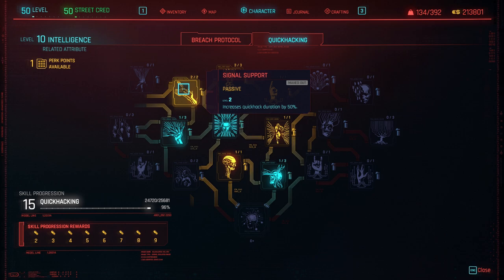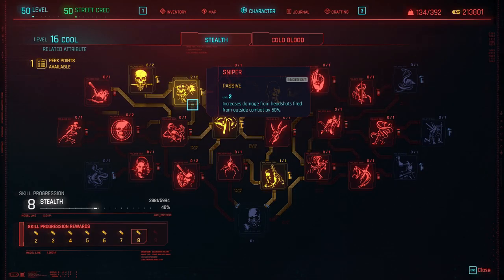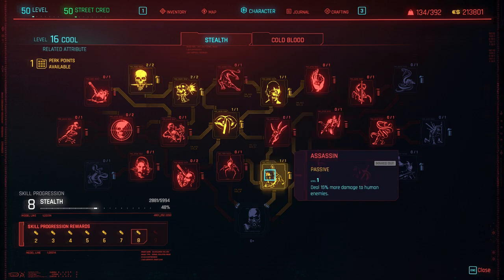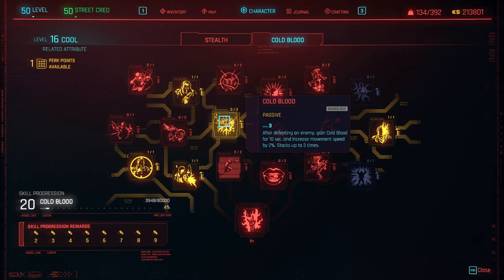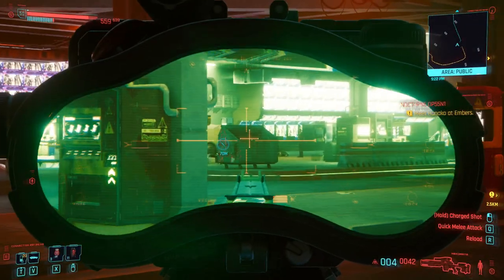In the Intelligence line, there is one specific perk I'd highly suggest: Signal Support, which increases quick hack duration by 25%. This increases the duration of your Ping so you don't have to keep resetting it. In the Cool line, there are a fair few perks that bring this build together. In the stealth line: Sniper increases damage from headshots fired from outside combat by 30%; Strike from the Shadows increases your crit chance by 15% while sneaking — so always be crouched when shooting from distance; From the Shadows increases crit chance by 25% for 7 seconds upon entering combat; and Assassin deals 15% more damage to human enemies. In the Cold Blood line, the main Cold Blood perk is a must-have, and Frozen Precision increases your headshot damage by 50% when Cold Blood is active — this is how we're getting those over one million damage numbers.